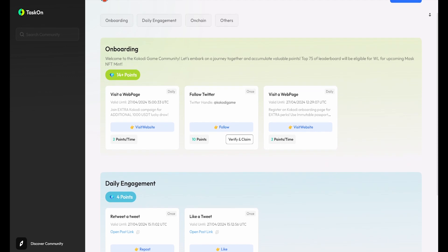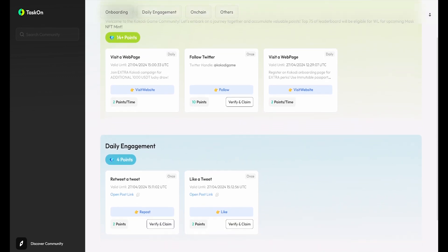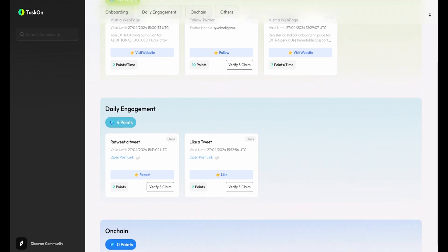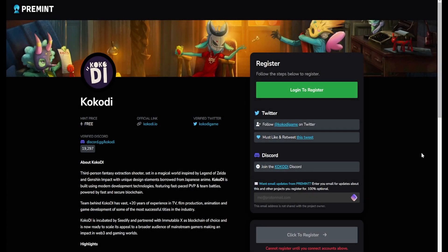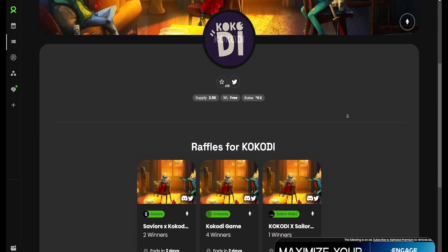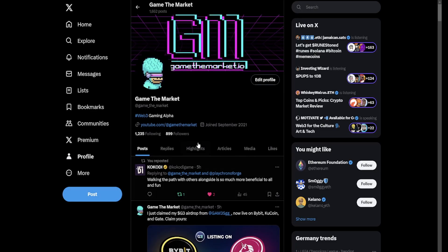The Sesame Labs event has concluded; however, there is now a TaskOn.xyz questing event with a points and level system which will provide chances to secure one of 75 whitelist spots. There is also a raffle occurring on PreMint, as well as many other giveaways appearing on Alphabot from other collab partners and communities. There are also many giveaways on Twitter, so make sure you follow me at GameTheMarket to make sure you don't miss out on those opportunities.